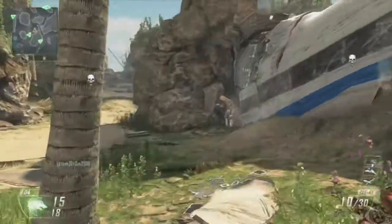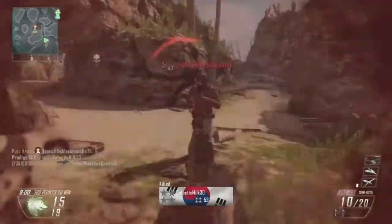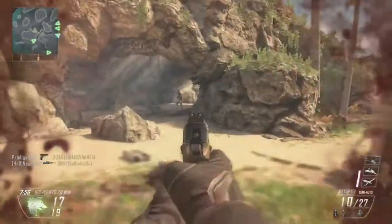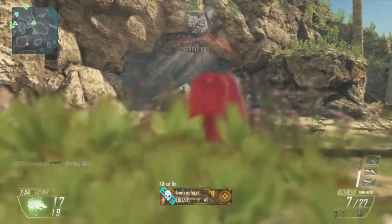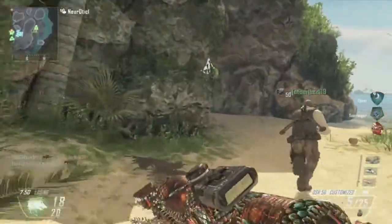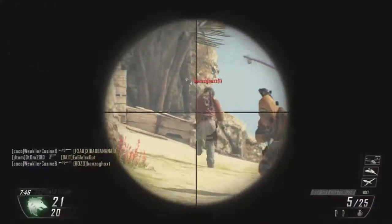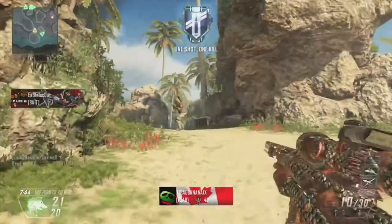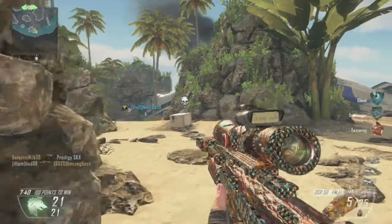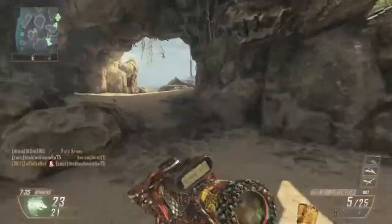I have the grenade and two EMP grenades, which I really like. EMP grenades are very useful for getting rid of any kind of sentry gun or any kind of electronic unit — AGRs, it works great, you need two but it works wonders. So yeah, that's my class setup for this game.